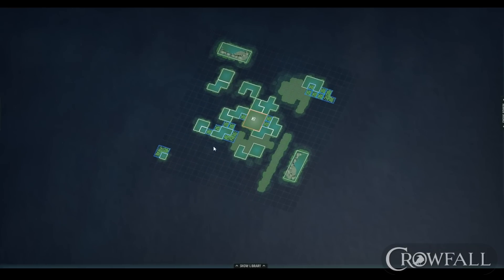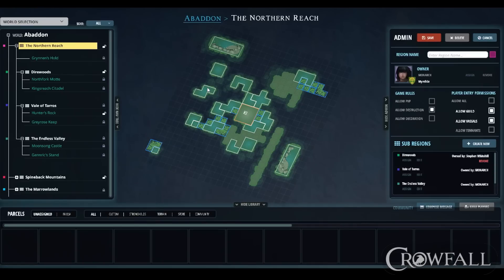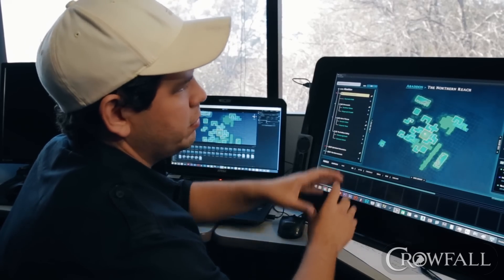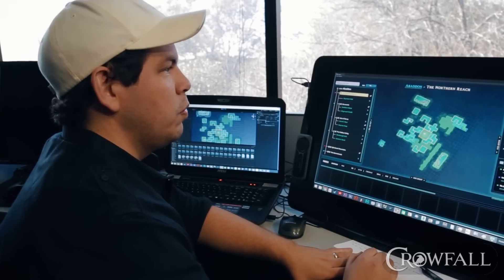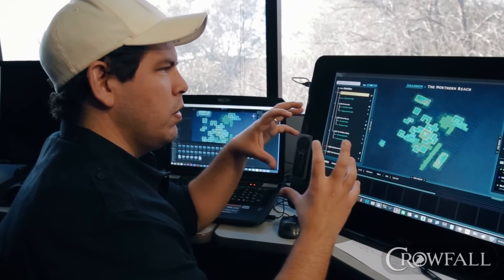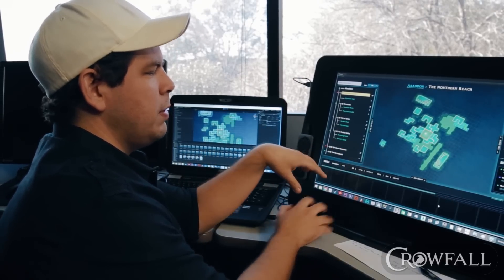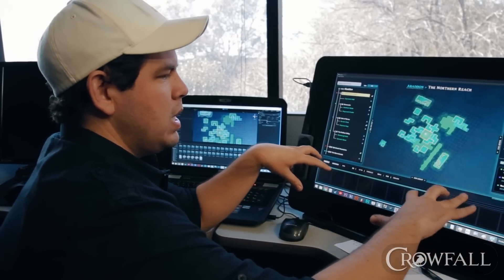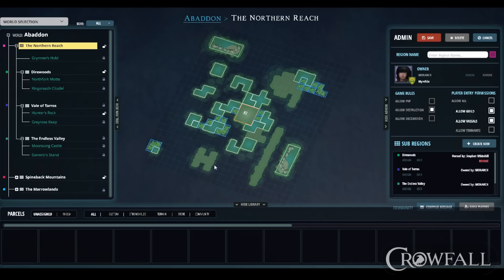What we're looking at right now is the current state of the Eternal Kingdoms builder tool. Each one of these little Tetris-shaped pieces are called parcels. Users will be able to move their parcels around and make up all sorts of different world shapes. From there they'll have a higher-level interface that lets them carve up the world into different regions, and every region can have its own set of rules and restrictions. You'll have all your available parcel types in this library down here, and you can drag parcels into your world.